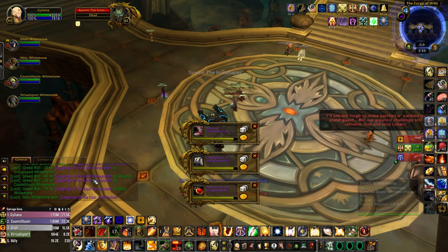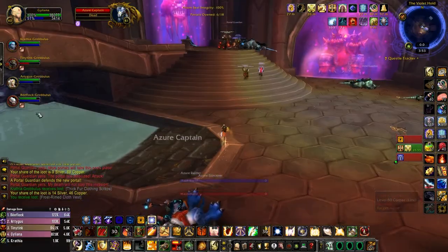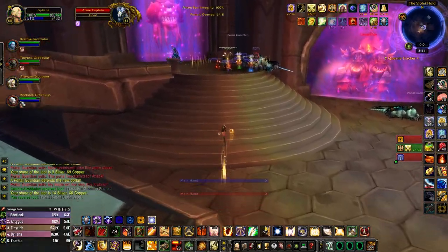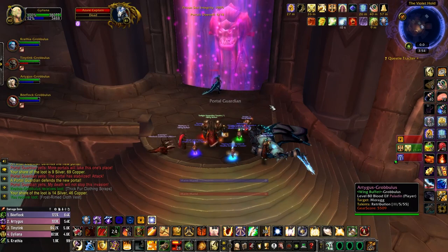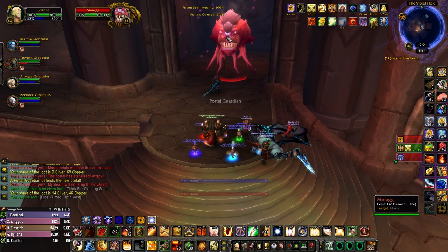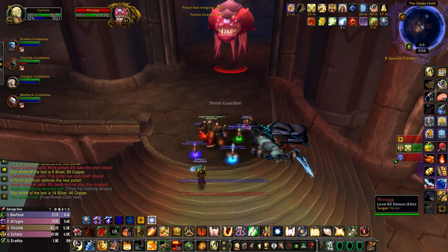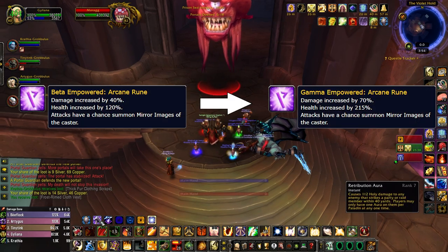Additionally, the new dungeons are still rewarding Emblems of Triumph, which means that Emblems of Frost will remain a fairly scarce resource early on. Now that we've discussed all the changes to the reward structure, we can take a look at the mechanical changes present in Titan Rune Gamma Dungeons. At the start of the video, I mentioned that the affixes themselves have received next to no changes, and while this is true for the mechanical aspect, Blizzard has of course increased the scaling modifiers.